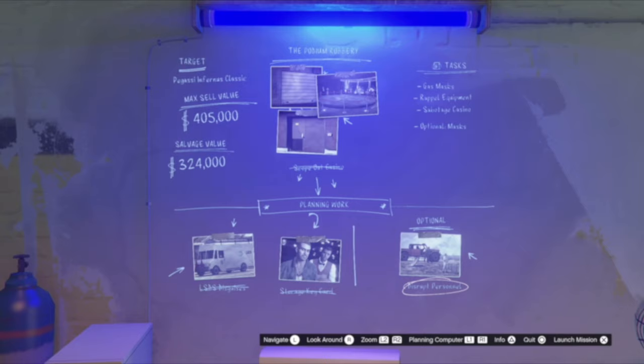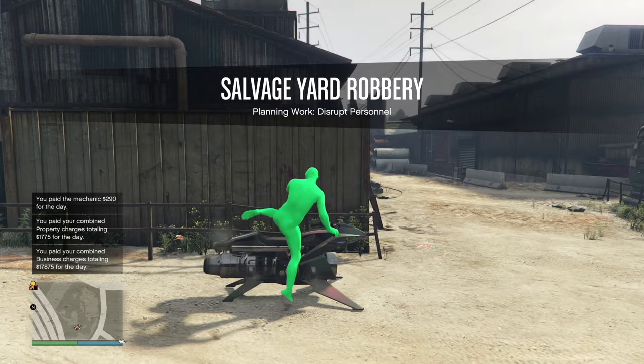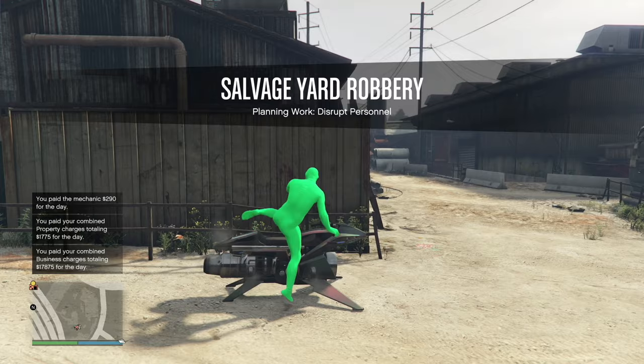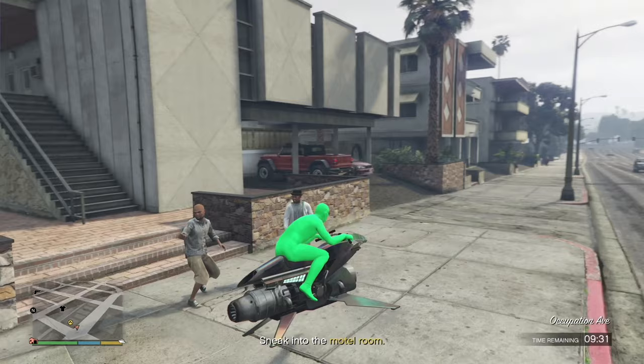Going to our third mission — Disrupt Personnel. Make sure you have body armor, food, MK2, and good weapons. We're going to click X and launch into the mission. For this salvage yard robbery task we go to Disrupt Personnel — it's a mile away, all we have to do is go to the yellow portal. We're going to have to go to Alta. We're going to sneak into the motel room.